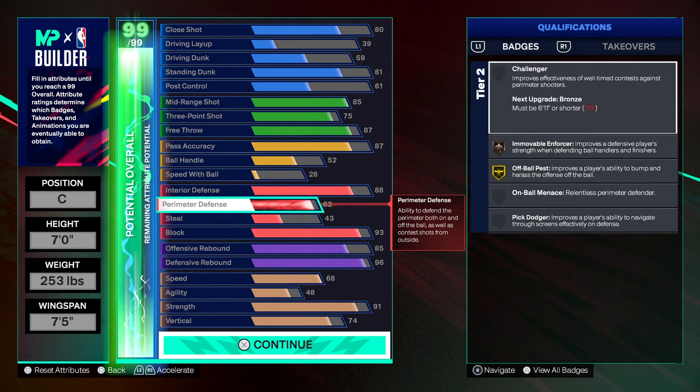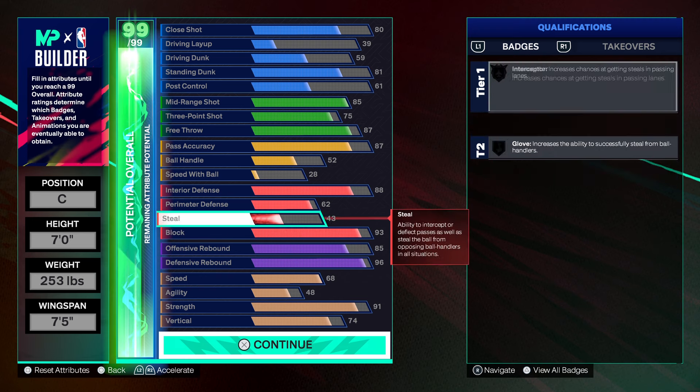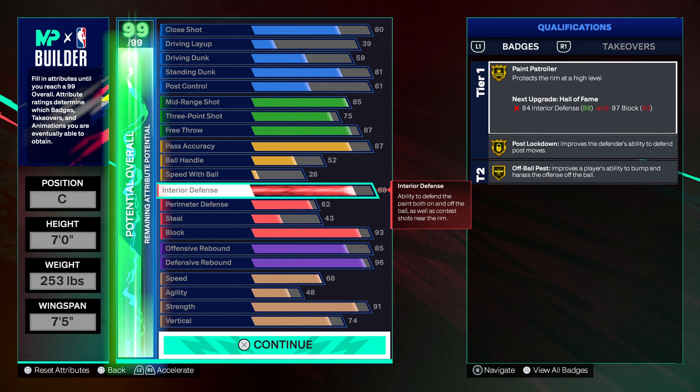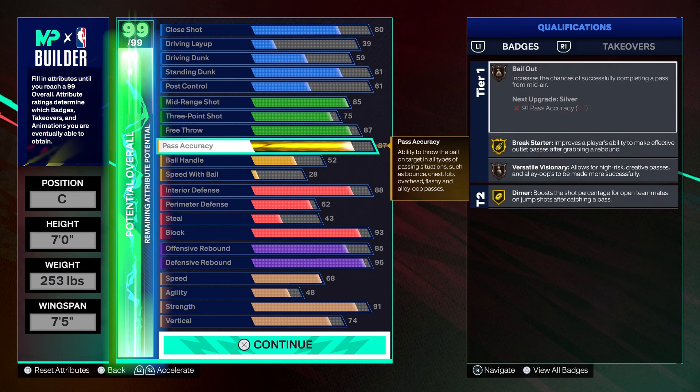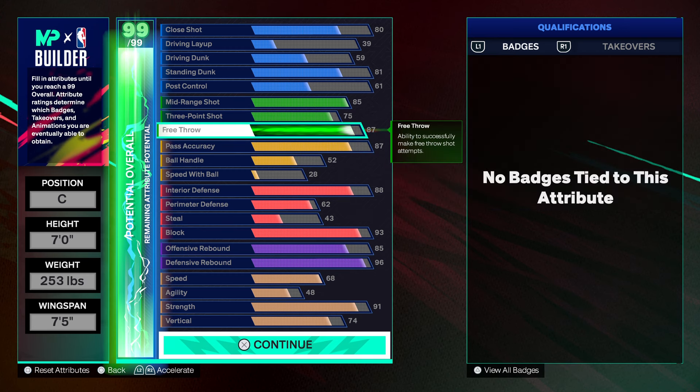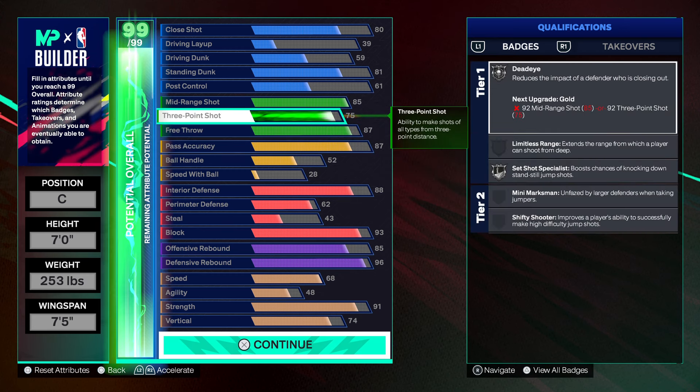You get Silver High Flying Denier, Bronze Movable Enforcer on this build. Defense and rebound is really great — you get Gold Post Lockdown, Gold Paint Patroller, Gold Break Starter, Gold Dimer. You definitely want to keep your three-ball at least 75 for the takeovers.